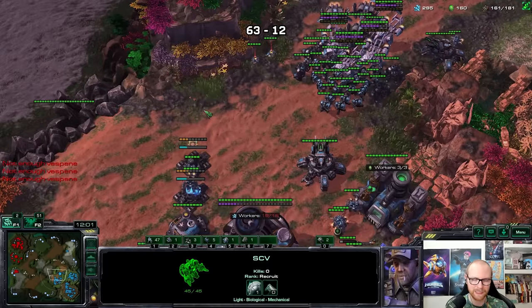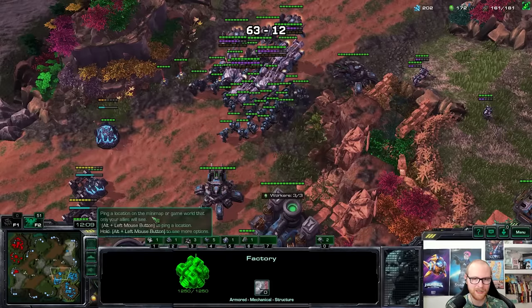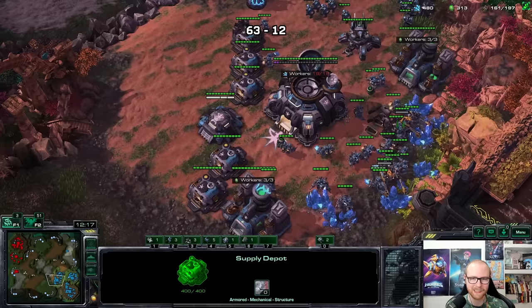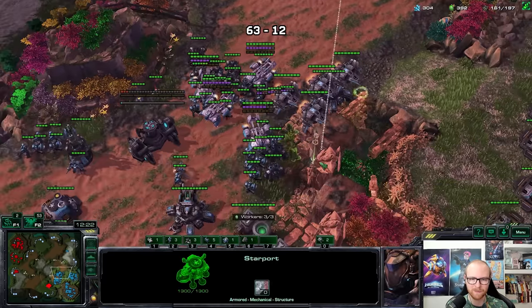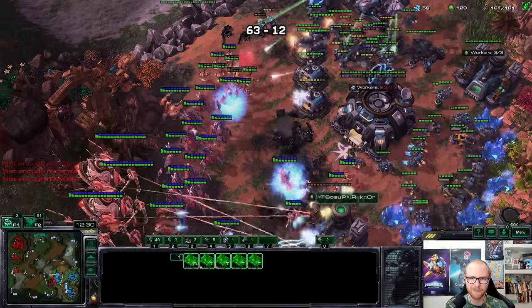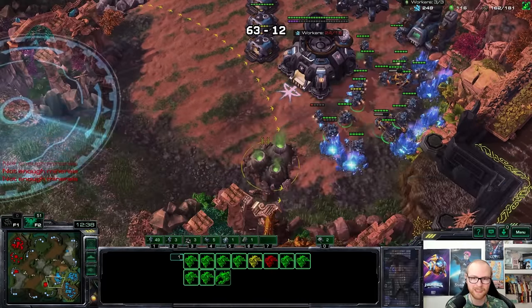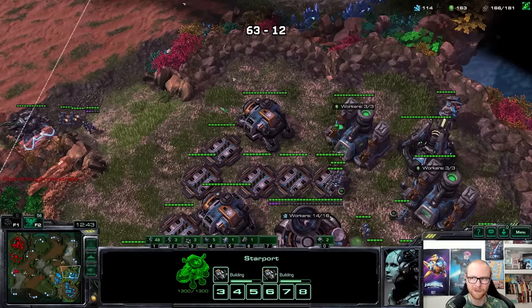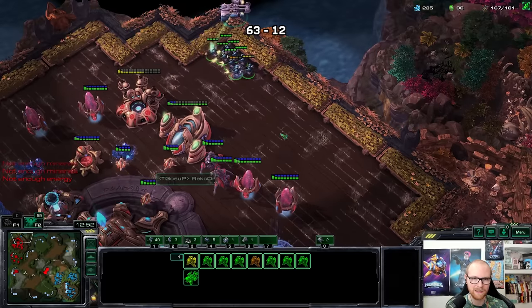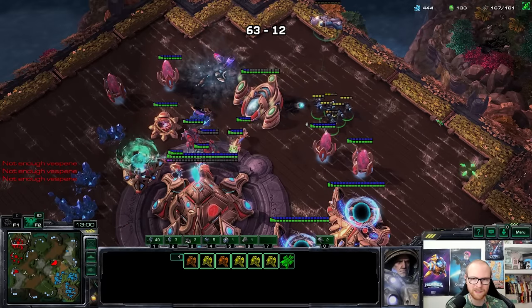I need to transition to the macro game. Get this gas saturated, start a fourth base at some point, sensor tower would be really nice. If he attacked me I'd actually be scared. Let's see what I can do — this fight actually looks fantastic for me; he's losing units easily. I have enough vikings to deal with his colossi. He has 2-2 upgrades — that's something I really need to be careful about. His upgrades are going to be way better than mine. I'm going to kill the robo bay to avoid disruptors later.